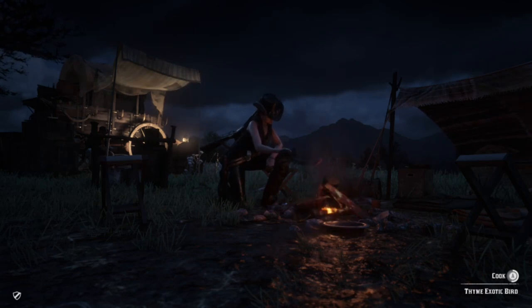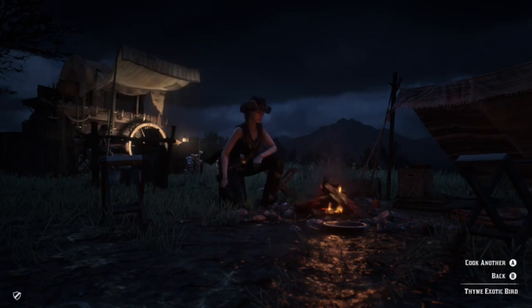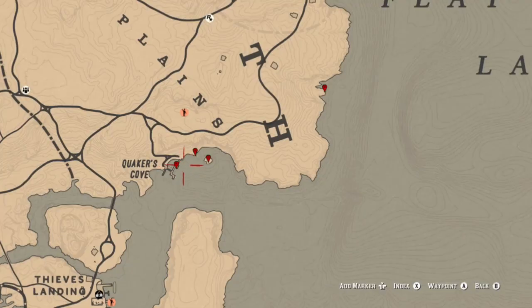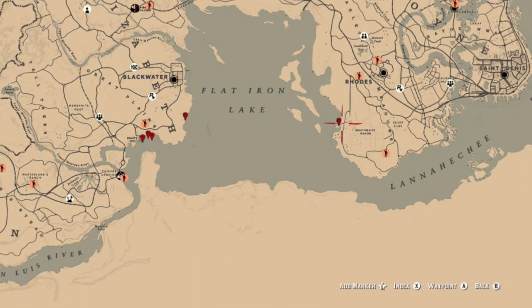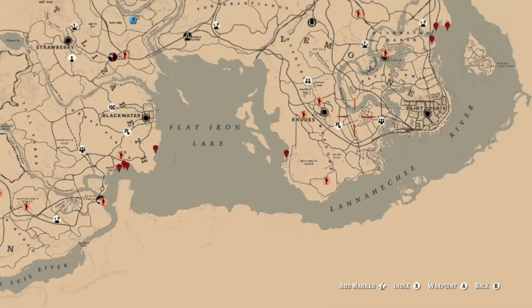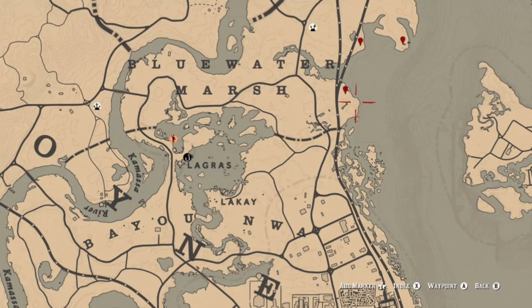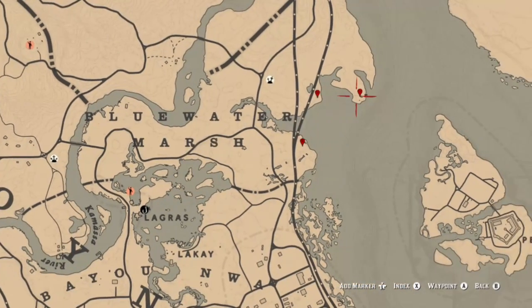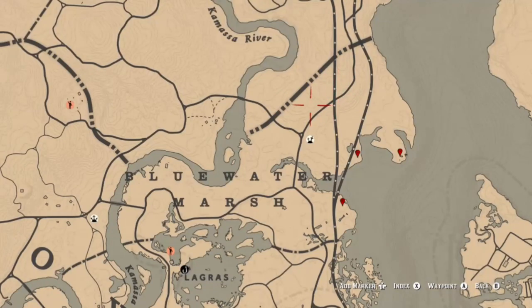Exotic bird meat you can get from pelicans. You only need to cook one with thyme, mint, or oregano. Hopefully you have exotic bird meat stashed in your satchel as well as some herbs. Pelican locations include the Great Plains slash Quaker's Cove area, to the west of Braithwaite Manor at the dock, and Bluewater Marsh, which is one of the spots I usually go to. There are three different locations there where you can get your pelicans, and you can find herbs in that general area as well.